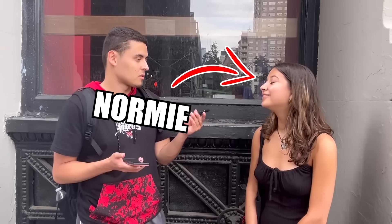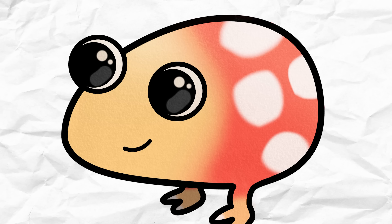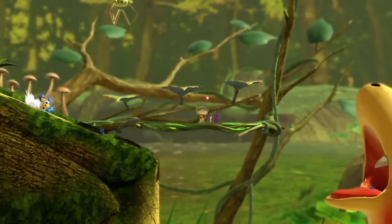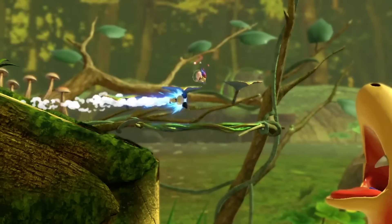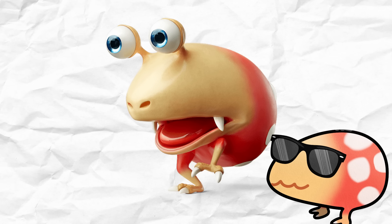If you were to ask someone who knew nothing about the Pikmin series to name three characters, they'd probably say something along the lines of the colorful little aliens, that space guy with the big nose, and that snail thingy from that one Smash Bros stage. And I'll have you know that snail thing is called a bulb orb, and it's actually a pretty iconic enemy.